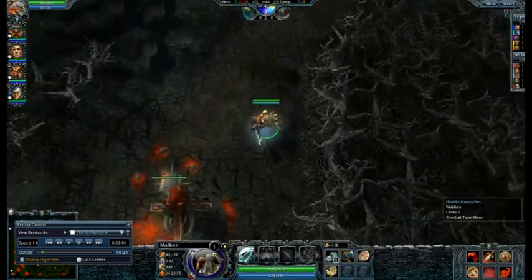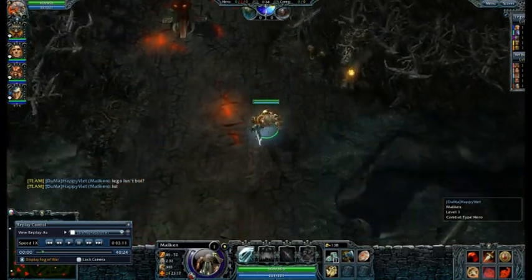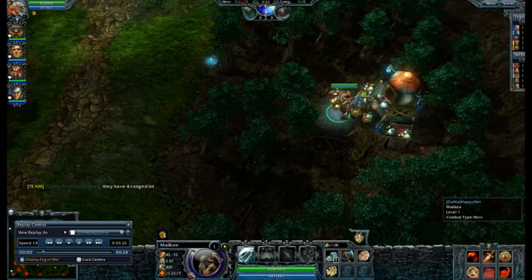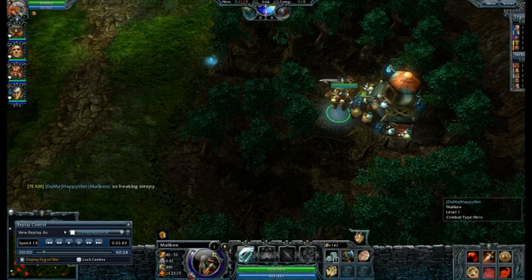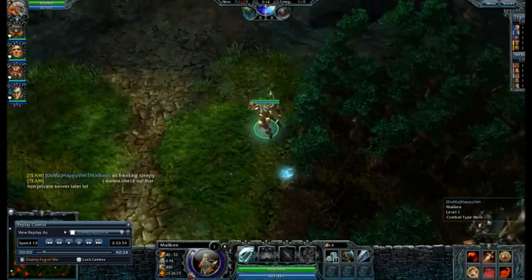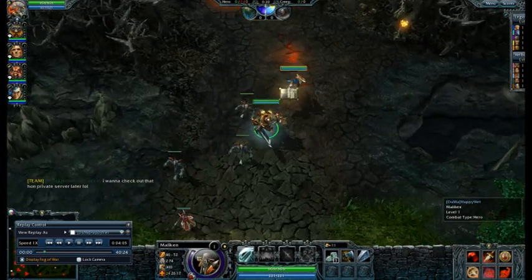I'm getting an Iron Shield because I'm going to be playing a carry type Maliken. I'm laning with our Vindicator. Here I'm actually standing at the outpost to get my second duck boot to finish the Iron Shield. You guys can do this in either easy mode or regular mode — you're going to have enough time to complete your shield and still make it to the creep line.